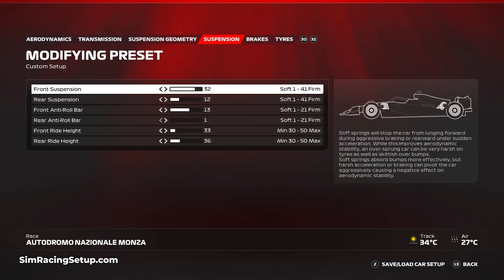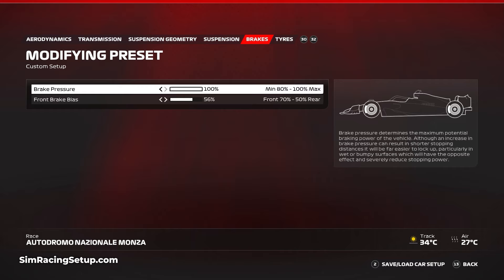For the ride height, lower things down to 33 at the front and 36 at the rear. Then go with a brake pressure setup of 100% and increase the brake bias to 56%. Braking efficiency is a key area around Monza and a more forward brake bias will help reduce braking zones. You could even increase it to 57% if you want a slightly more extreme brake setup.